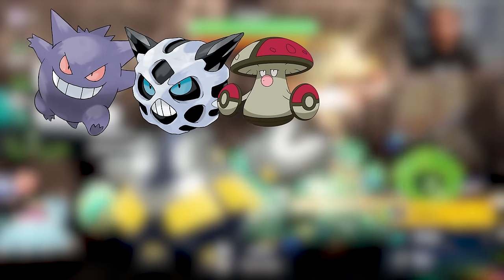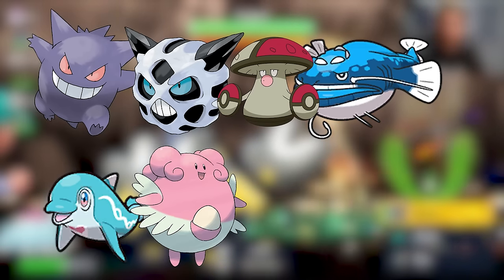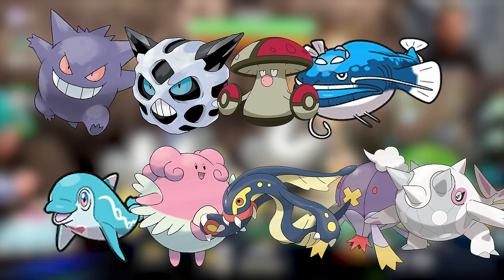For five star raids, the Pokémon are pretty similar but can be a little different. They are Gengar, Glalie, Amoonguss, Dondozo, Palafin, Blissey, Electross, Drifblim, and Cytitan. These specific Pokémon are what you're going to look out for when going after five and six star raids.